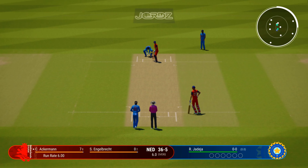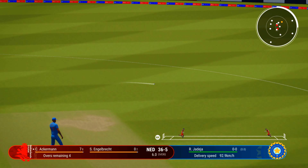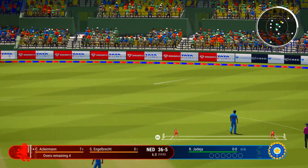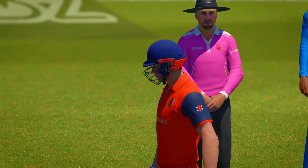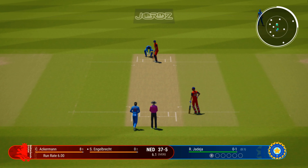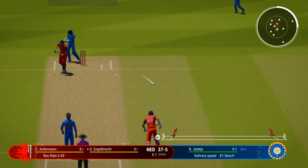It was quick on to that in the infield. Unable to get the scoreboard moving. End of the over — two runs added. Netherlands 36 for five. Jadeja the spinner coming into the attack.